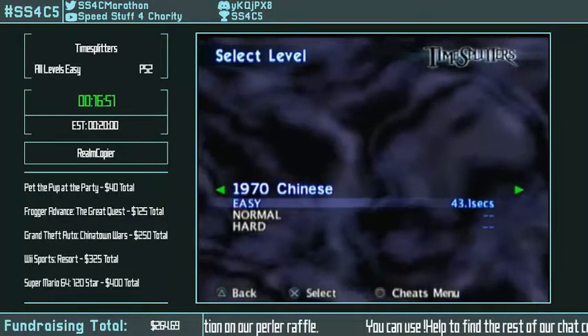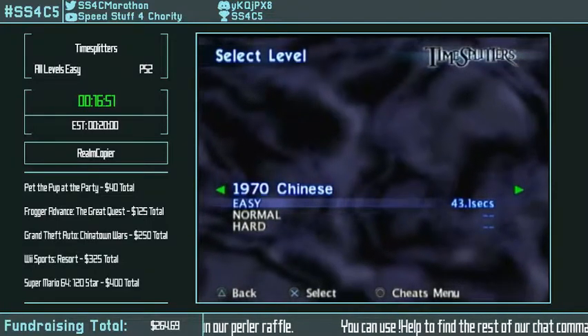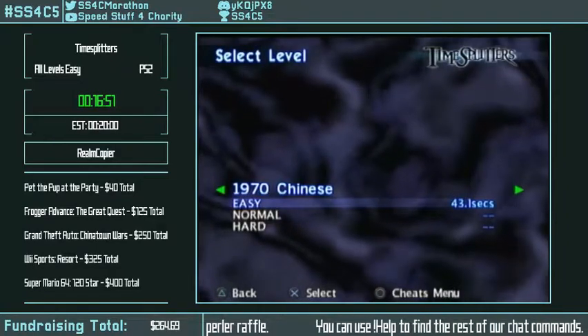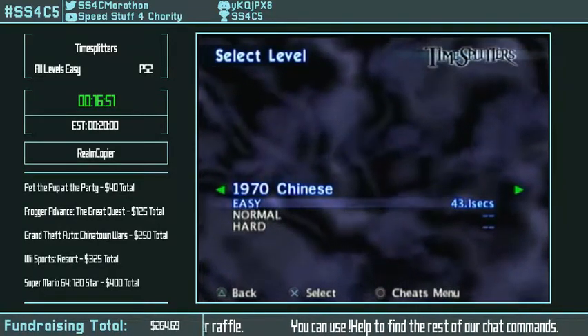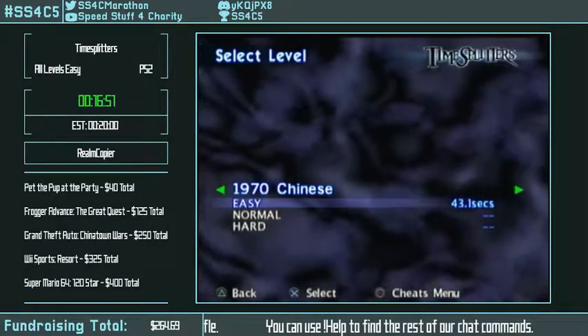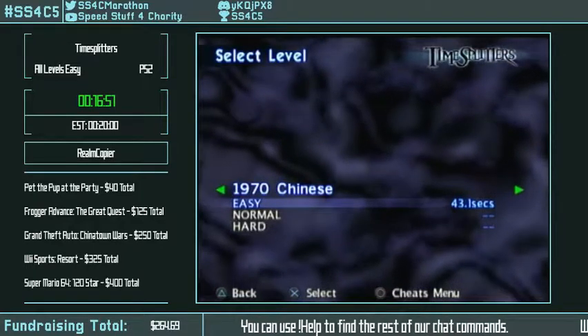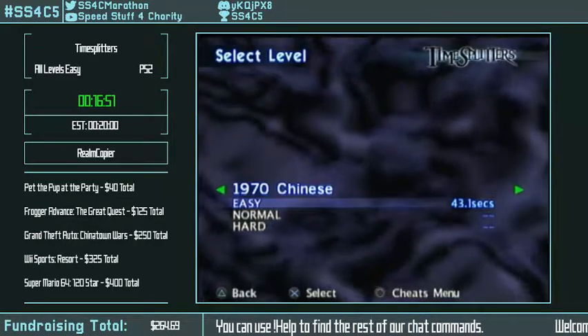We have a community Discord which you can find on the speedrun.com forums, and also if you whisper me I can hit you up with a link for that. That's pretty much all I have to say — thank you SpeedStuff for Charity for having me for all three runs that I've done: TimeSplitters 2, Gran Turismo 3, and this one, TimeSplitters 1.